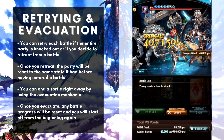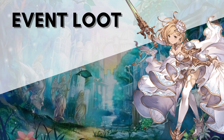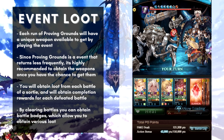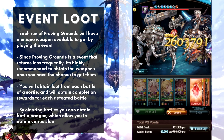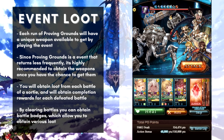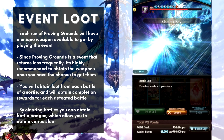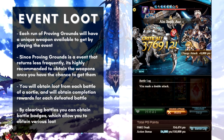With retrying and evacuations covered, let's move to the loot system. Each run of Proving Grounds will have a weapon available to obtain as you play. These weapons are definitely recommended to go for, since Proving Grounds doesn't have a very strict schedule for returning, so it's best to get them while you can. You'll also obtain loot from each battle within a sortie, and if you clear all battles you'll receive even more loot as a completion reward.